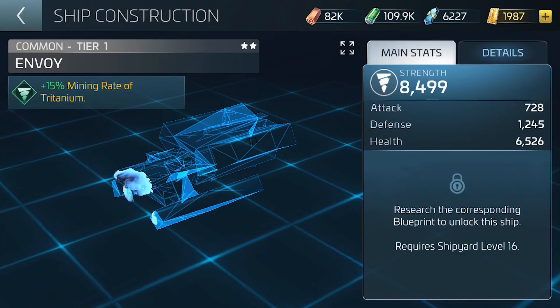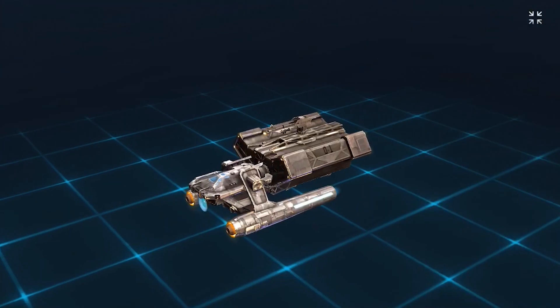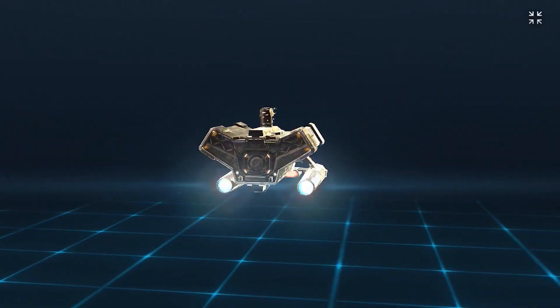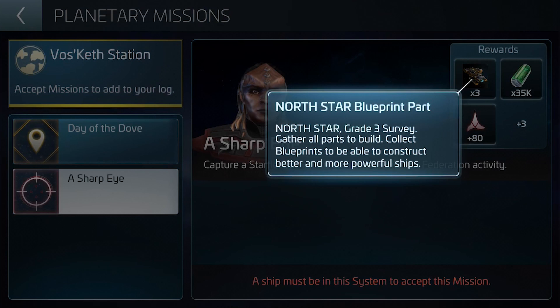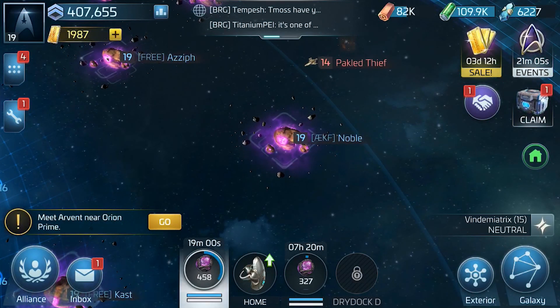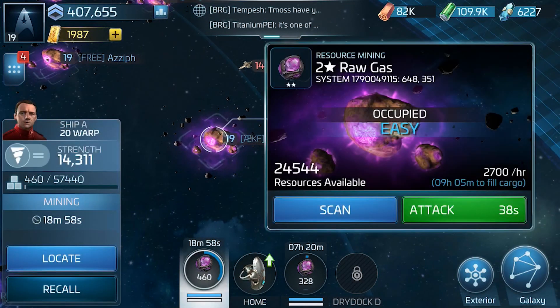Here we have the Envoy. The protected cargo of the Envoy was going down instead of up with each upgrade — this is now fixed. There is also a whole bunch of missions to choose from, plus some new ones too. Mines now have different capacities in each star system, creating diversity among mines.